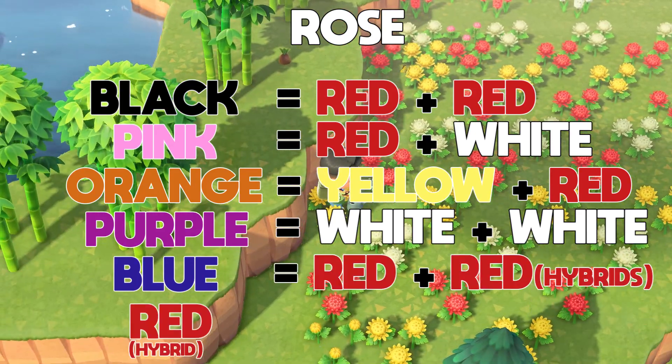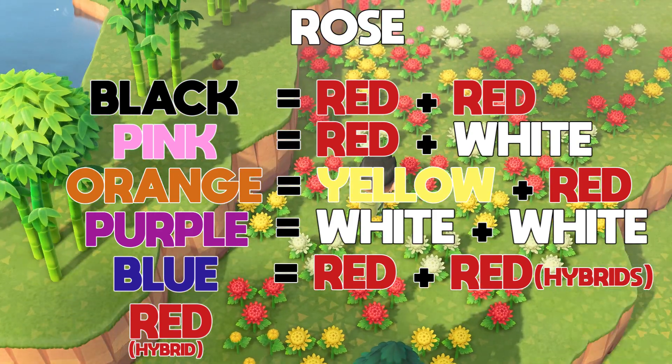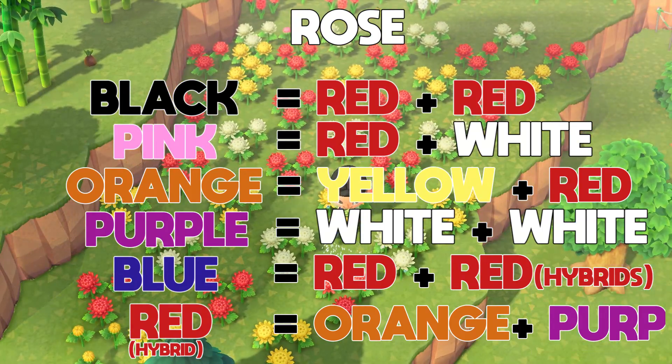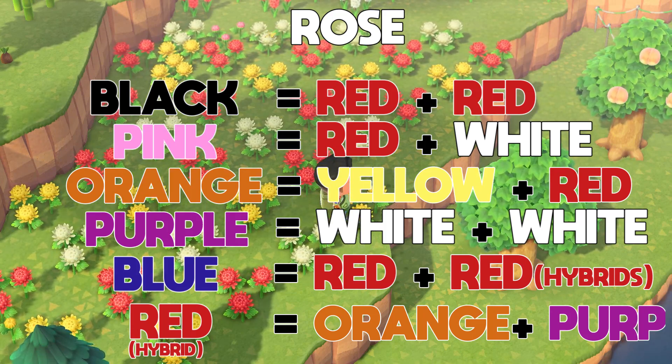Hybrid red roses are a little bit different from a regular red rose. Hybrid red roses are made specifically from orange and purple roses. You're specifically going to need two hybrid reds to breed with each other — you can't use a regular red rose or just one hybrid red. You need two hybrid reds in order to get a blue rose.